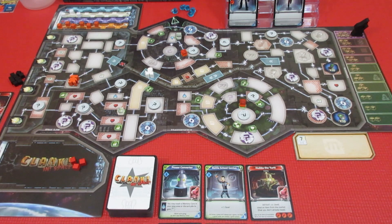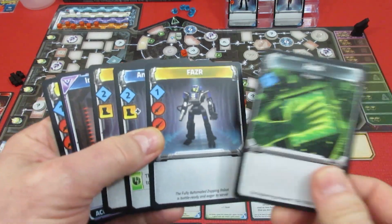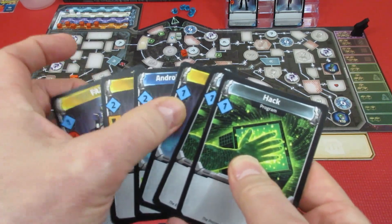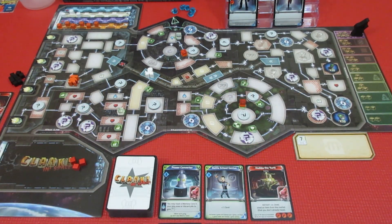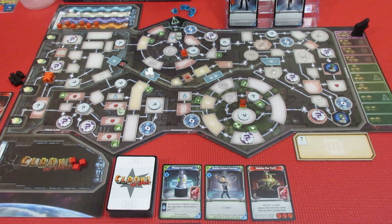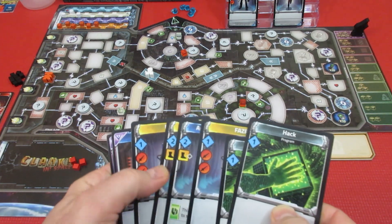Alright, over we go to the orange player. He's just all about buying memory cores. He's going to start off by playing draw two cards — he draws a phaser and a hack. Then he's going to play the imprisoned pilot, draw a card — this gets him to draw three cards. He's got eight recruit. With eight recruit, you know exactly what he's purchasing — a memory core. He has two movements, so for one movement he moves here, getting two credits. He bought himself another memory core for seven — another five points. He took his two attacks to take out some tokens.